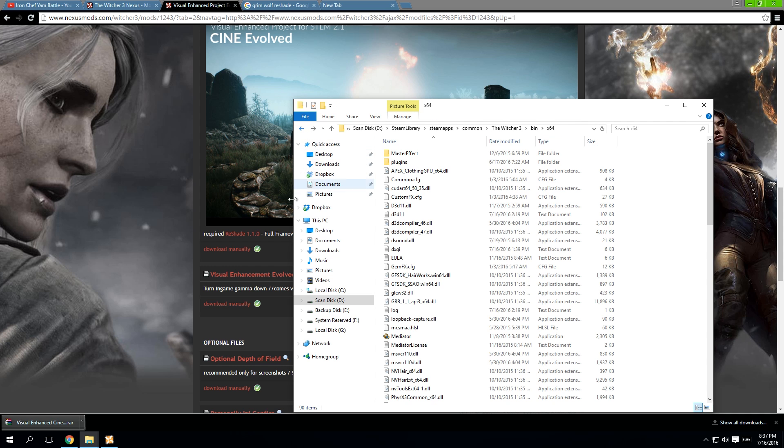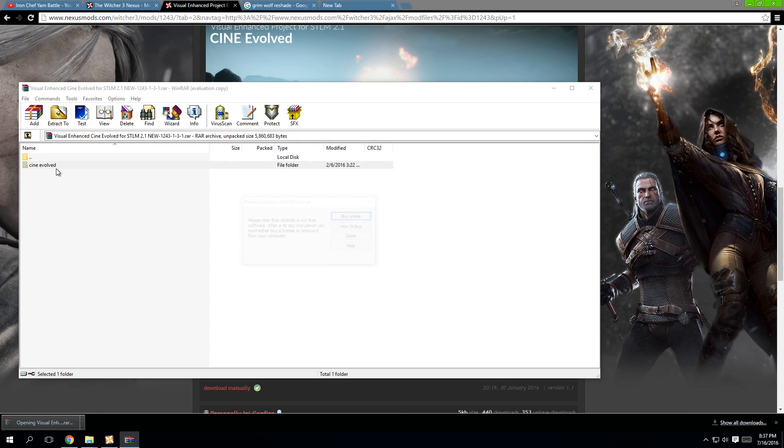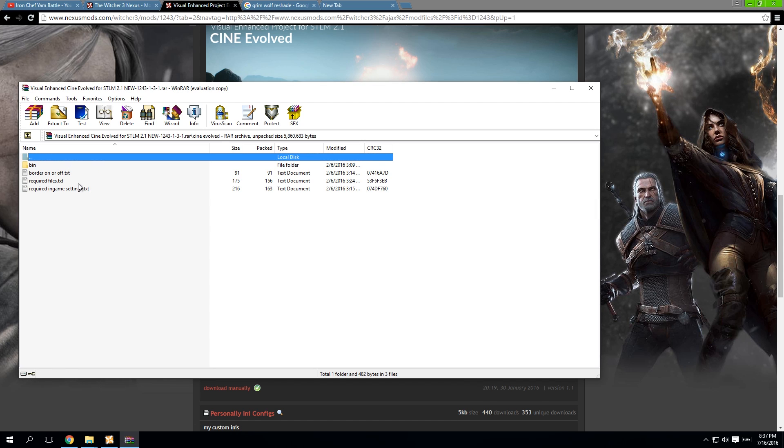Once that's done, we move on to installing the reshade folders that come with this particular preset — simple click and drag.